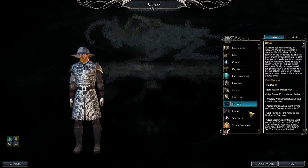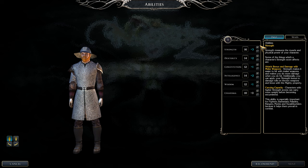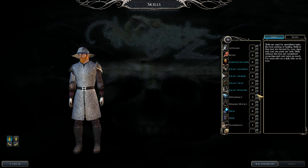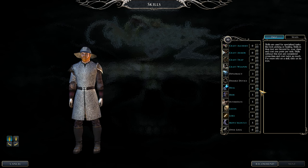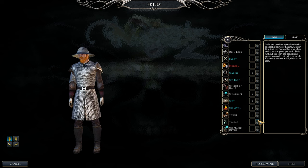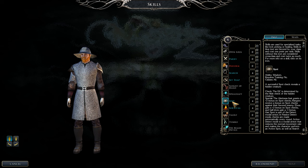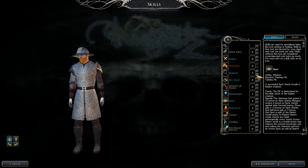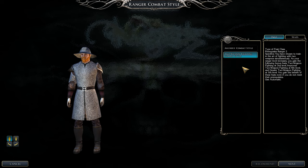Back to leveling Ranger. At this point, pick the dual wielding combat style. At level four, pick Strength — every four levels, put all points into Strength. Catch up on class skills: Hide, Move Silently, Spot, Search. I'll get Spellcraft in a bit. Make sure to get those class skills sorted first.